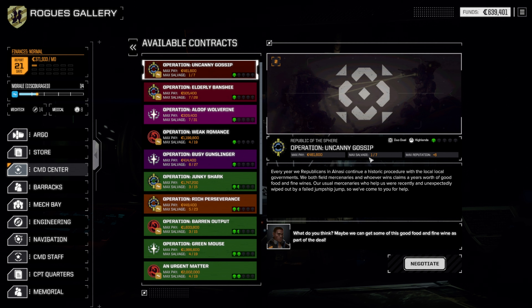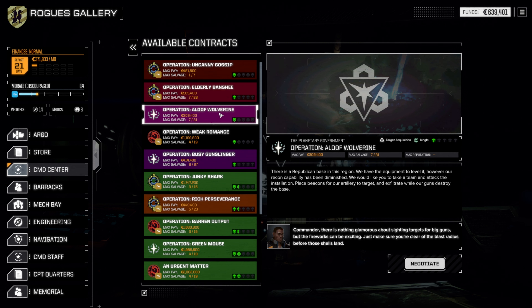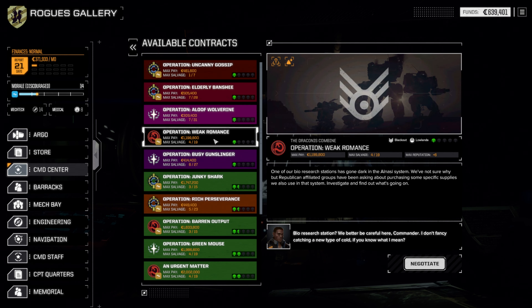Not much chance for scrap in that one, but that could potentially be pretty nice scrap. We do have an attack and defend which we are not going to do. We 100% lack the firepower or the staying power for an attack and defend. Target acquisition — we lack the speed and the durability for that. We also have a blackout which is probably going to be our best option available. There are some tonnage restrictions.